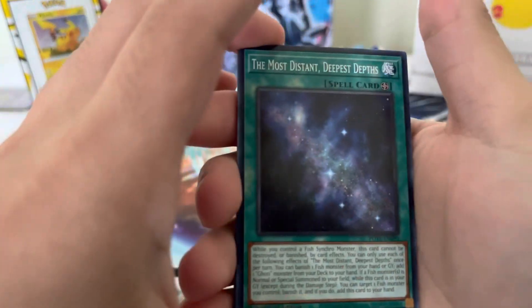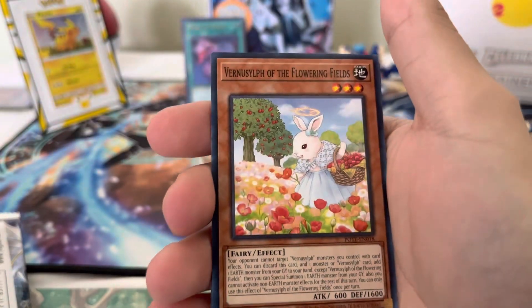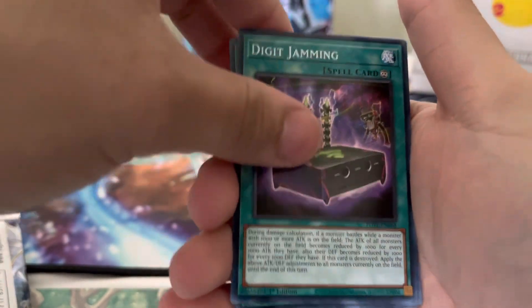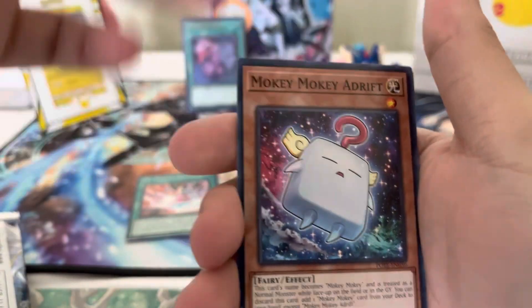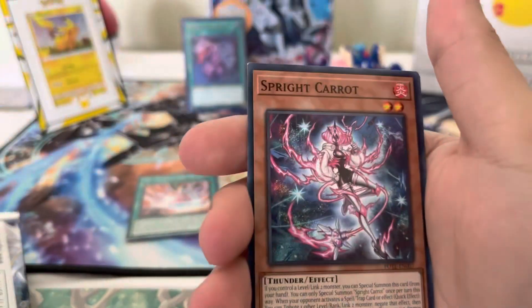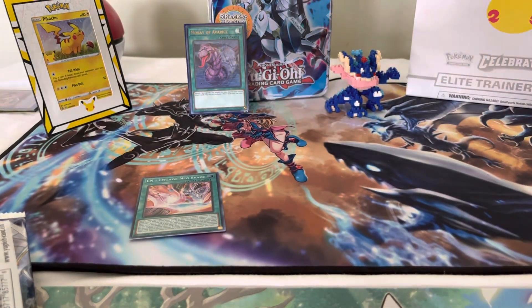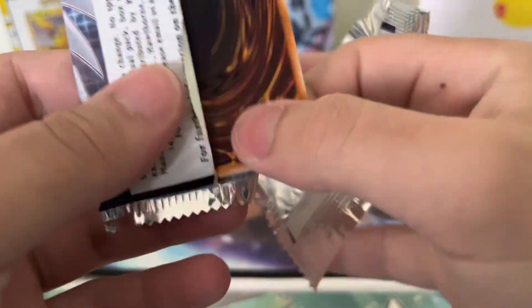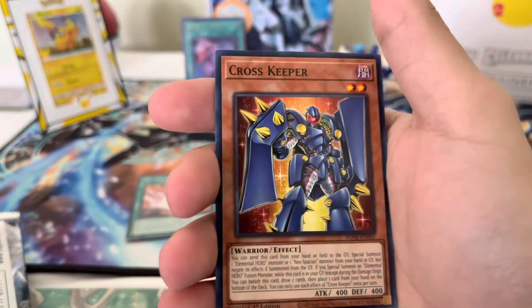Let's keep getting into it. We got the Most Distant Deepest Depths, a Branded Expulsion, Digit Jamming, and a Super Rare EN Engage Neos. The new Neo support is in this set. Moki Moki Adrift — funny card there. Branded Inuntable Dogmatica and Sprite Carrot. There's a lot of really cool support for Neos. If you guys play Heroes or anything like that, you definitely don't want to miss out on this set. And the new Sprite archetype — Sprite Smashes — is really hyped as well.